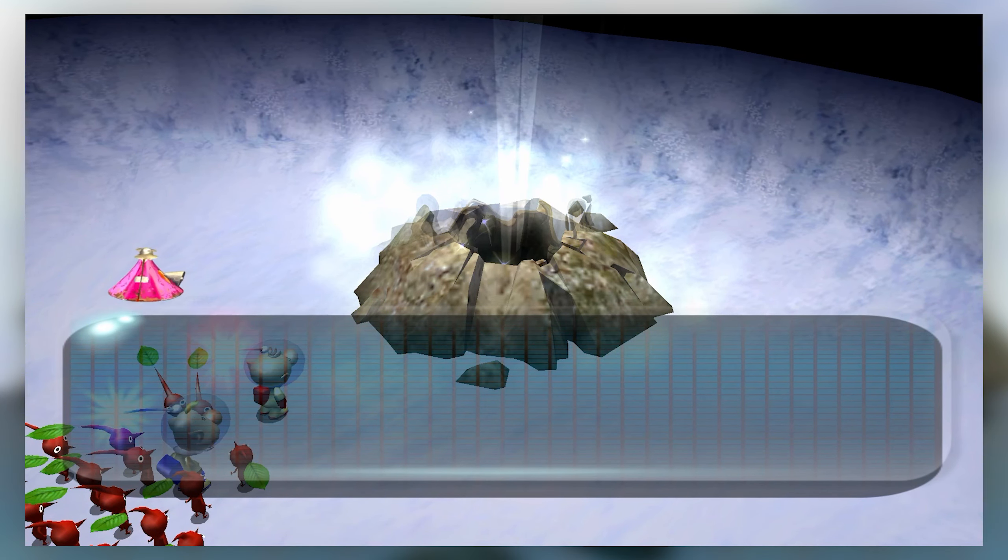Now we're on the snowy Bulborb floor. The ship wonders how you can consider this beast a treasure — it's incompatible with its circuitry. It'll store finds in its hold. We got like a couple cents out of that enemy, and we got a big orange. Mmm, oranges. Citrus Lump — woo!